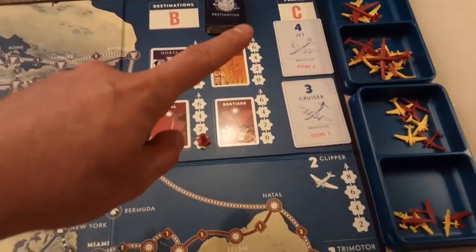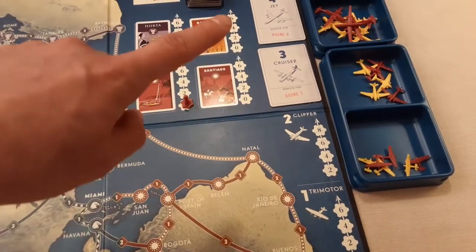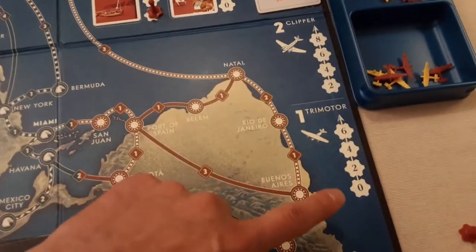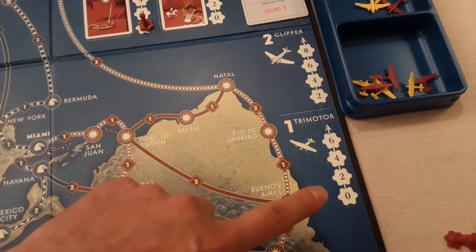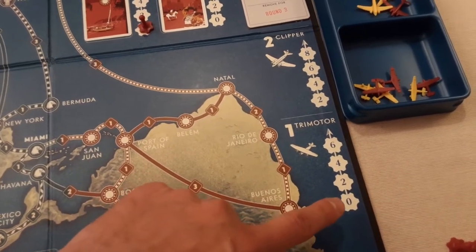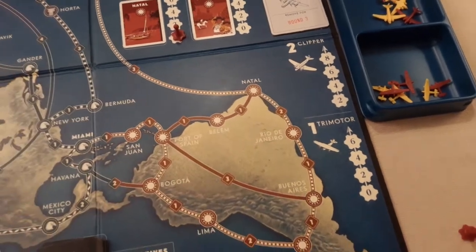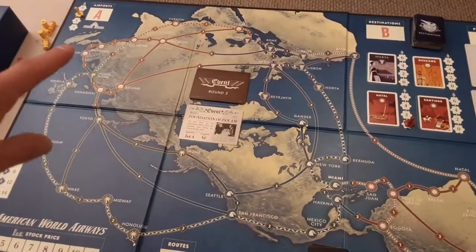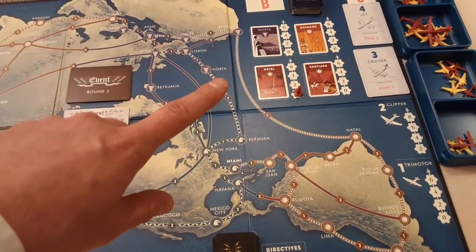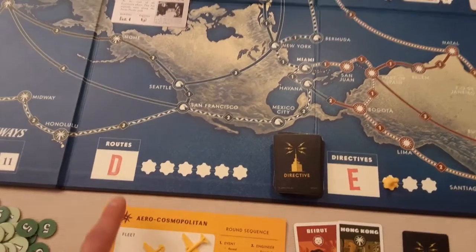At C you get your planes. Ones and twos are available early; threes come out in round three, fours in round six. You're bidding for them — the numbers shown are what you'll pay if you win. If you're one of the last players and a plane is still available, you might get it for zero. These planes are what you need to actually apply to routes.